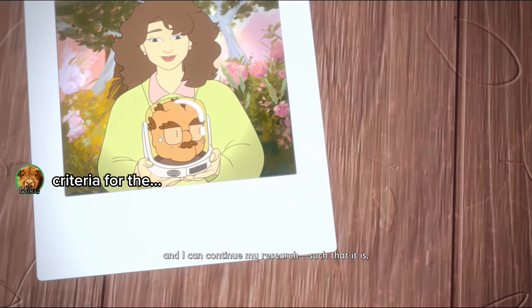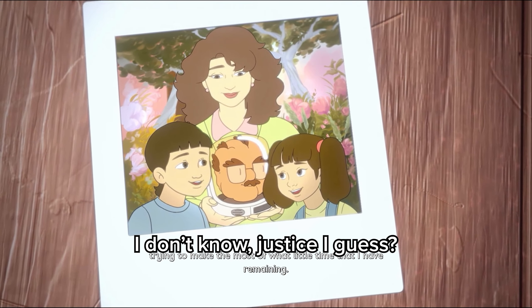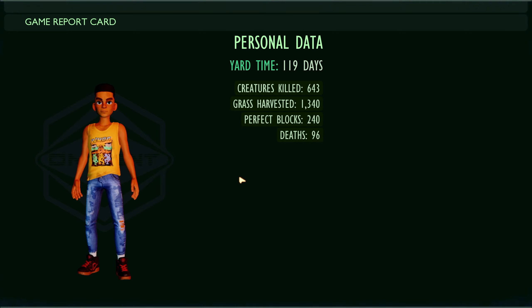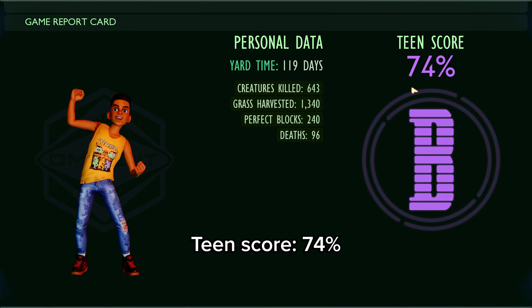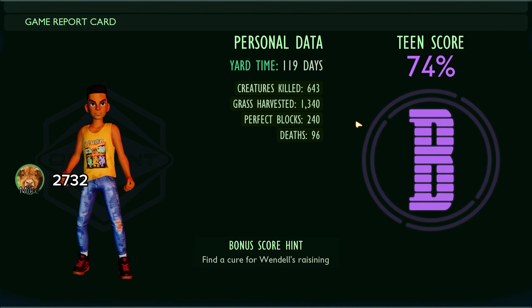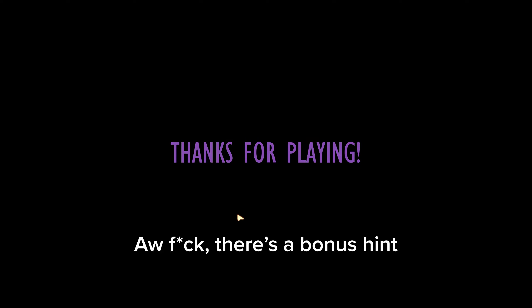There are two endings. We got the bad end! What's the criteria for the other one? I have no idea — the bad guy didn't get to make the most of it, I guess. Report card: yard time 119 days, 96 deaths — 161 deaths! I only have 47. Teen score 74 percent. How many creatures did you guys get? 643. 720, 27, 32. Grass harvested: 1340.